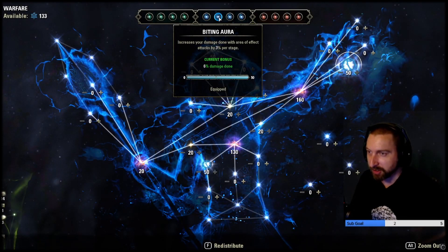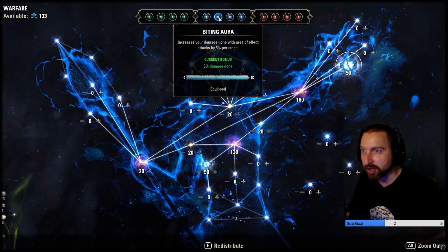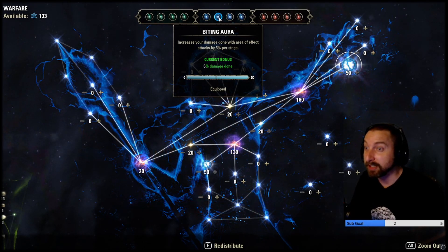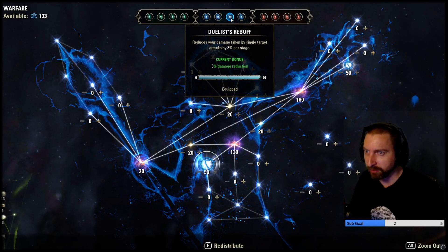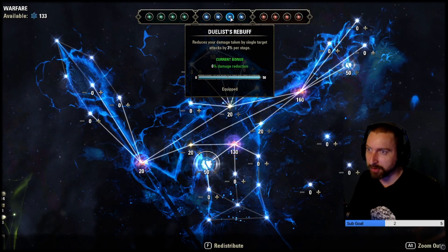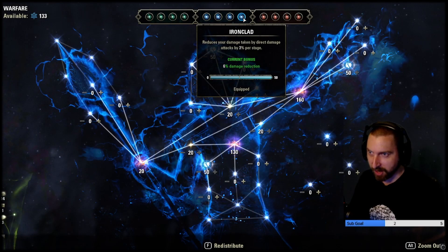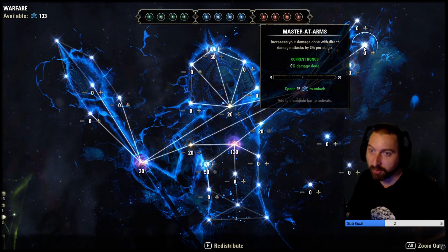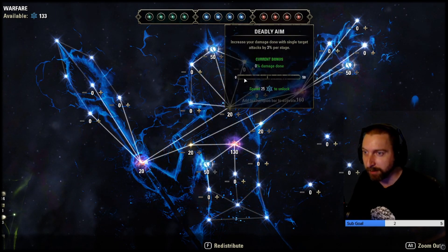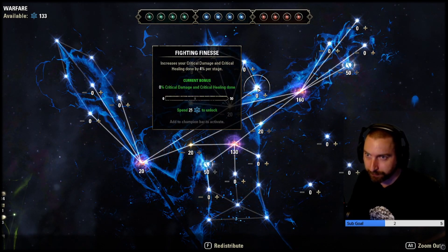Biting Aura increases our damage with AoE attacks, which is pretty much all of our attacks — Blast Bones deals AoE, Boneyard is AoE, our ultimate is AoE, the lightning staff is AoE. Duelist Rebuff gives a little defense, reducing damage taken from single-target attacks since people will try to focus you once they realize you're blowing up all their friends. Ironclad reduces direct damage taken as well. You could go full glass cannon and swap some of this for Fighting Finesse or similar.